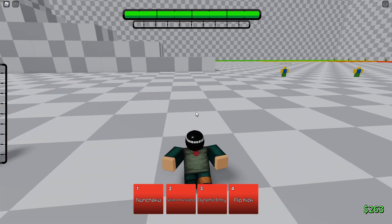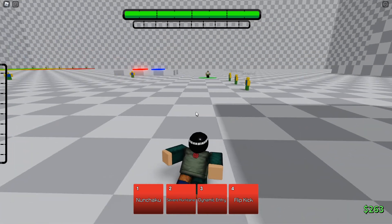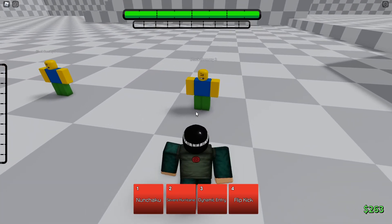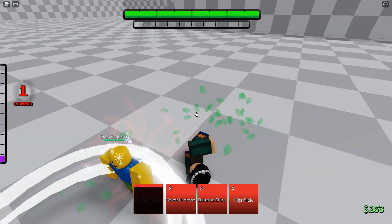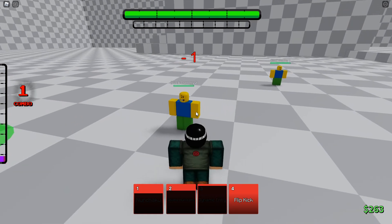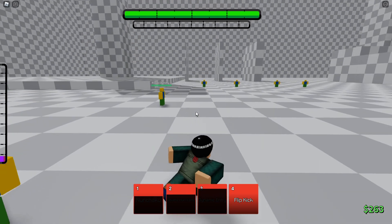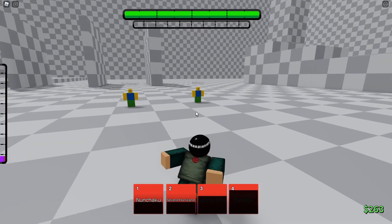The second awakening bar is probably for the gates, and then we'll get into some matches. Let's look at his moveset. First, testing what his guard breaks are: nunchuck does not guard break, severe hurricane does guard break, dynamic entry doesn't guard break, and flip kick doesn't guard break. So his only guard break in base is severe hurricane.